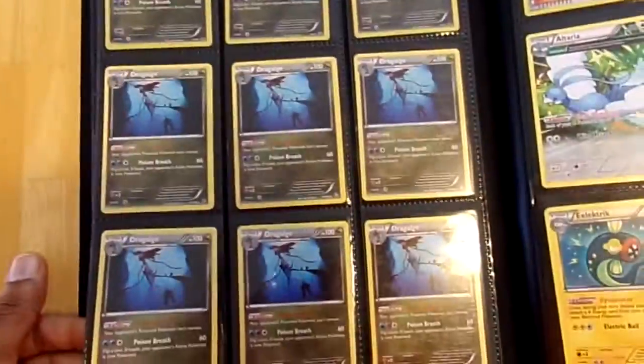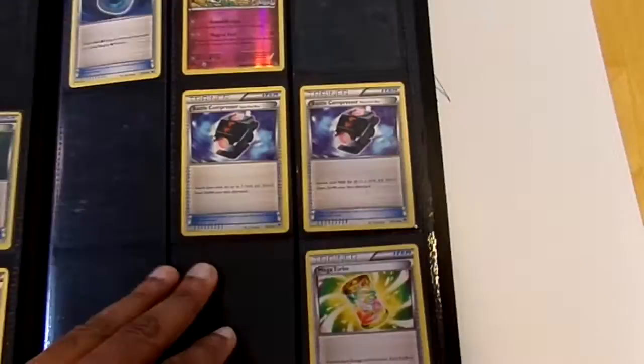Sableye, Swallow, Trick Shovel — some of that from the Flash Fire. My Eelektrik, can't go wrong with Eelektrik. Reverse Energy Switch, got some Dark Patches, couple Battle Compressor, Mega Turbo. I got holo Max Potion because they're about to reprint that Max Potion.